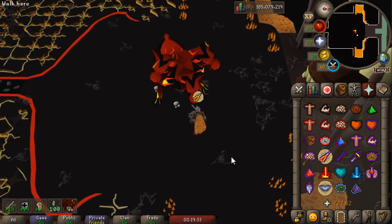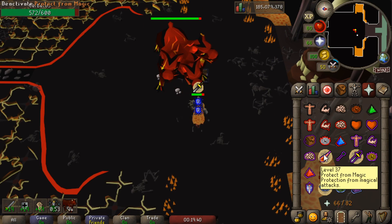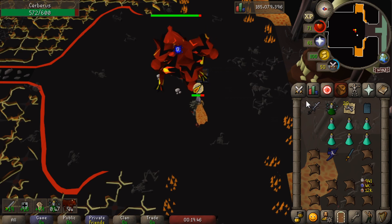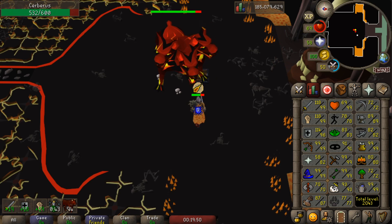We actually ended up getting a Cerberus task and we're about halfway through it, but we're about to get a big level up — that is going to be 96 defense. Only three more levels to go after that. I had no drop on this task so far unfortunately, but I'm mainly in it for combat training, which we're getting loads of.